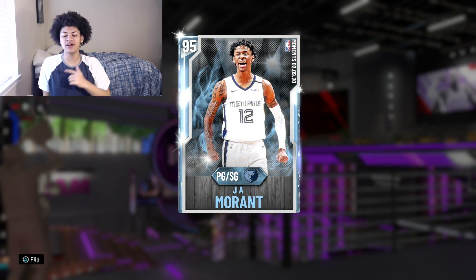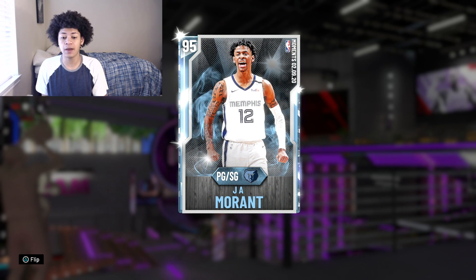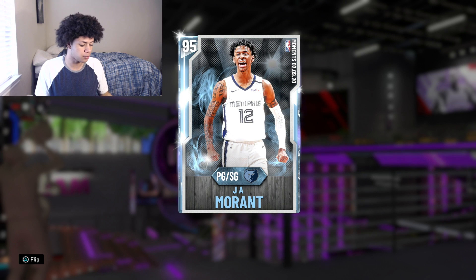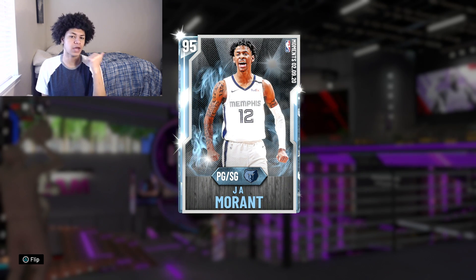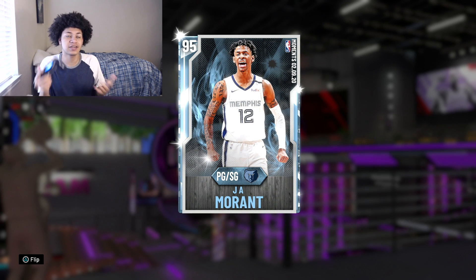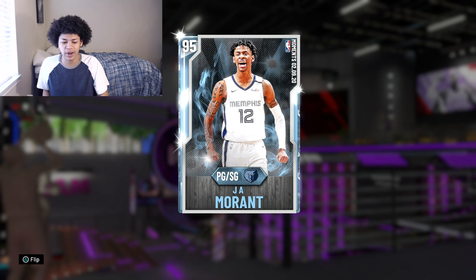Hopping straight into it right here, as you guys can see on the screen today, we do have the brand new Moment of the Hour — Ja Morant did get a diamond card for dropping a 27-point triple double against the Washington Wizards a few nights ago. What I'm about to say is me not complaining — it's just kind of funny what 2K did. I'm very glad that Ja got this card.